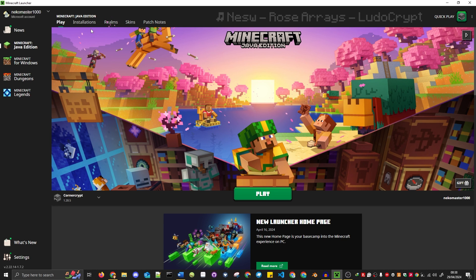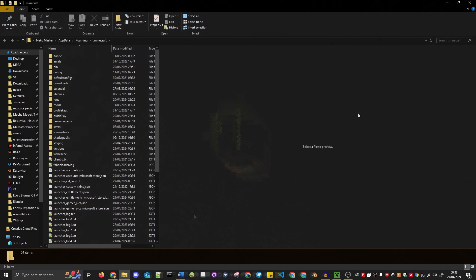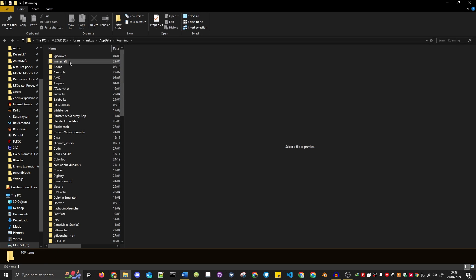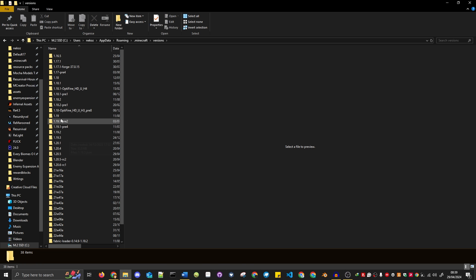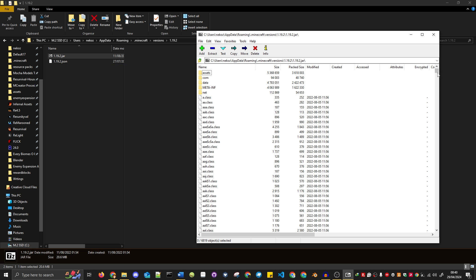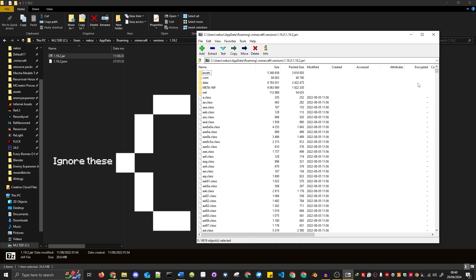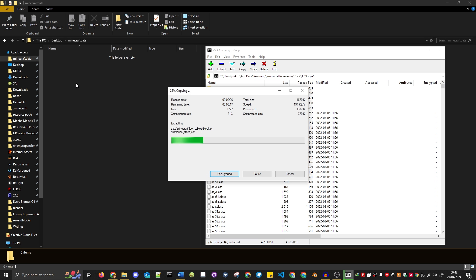In your Minecraft launcher, pressing the folder button next to any of your installations will open your Minecraft file directory, found in the AppData folder. Alternatively, you can get here by writing %AppData% in your Windows search bar and then clicking .Minecraft at the top of the folder. Now that you're here, if you go to the Versions folder and then enter any of your installed game versions, you'll find a jar file named after said game version. Because jar files are actually really just fancy zip files, if you open them with a file archiver like WinRAR or 7zip, inside you'll find the assets and data folders. Click and drag the data folder out to somewhere easy to access later, like your desktop. This is where the fun begins.